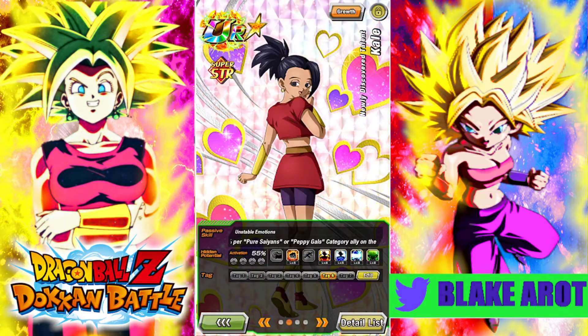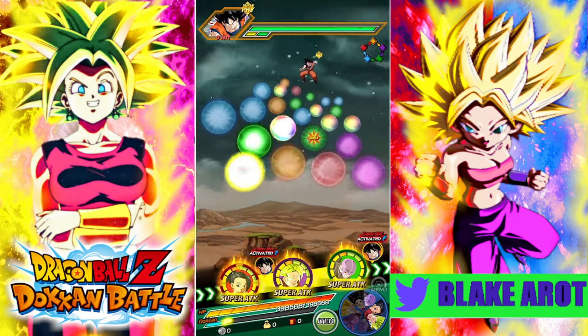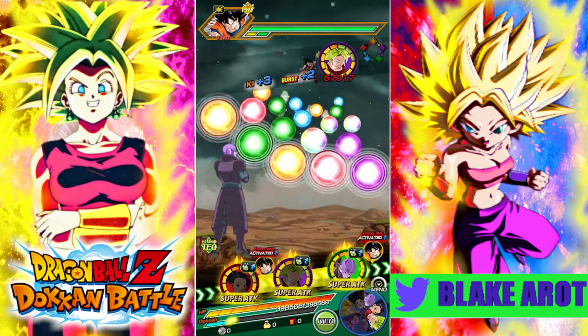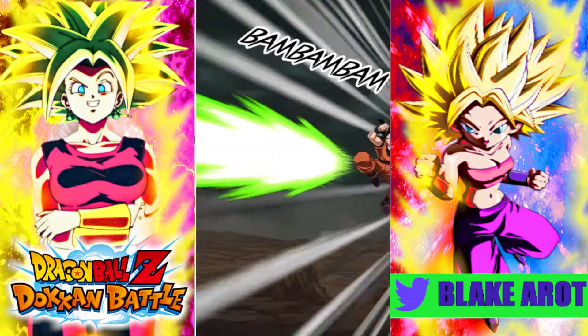So we're going to lead off with the STR Kale. We'll be back in a second on a Universe 6 team. Alright, so here we are. On this rotation she does have 30% support, and she's going to be doing multiple super attacks. She does raise attack and defense on super attack. Her defense was at 52k here, and she's at 820,000 attack.